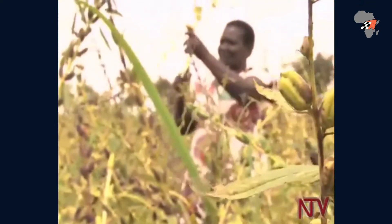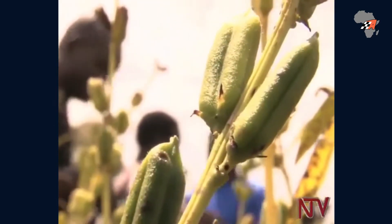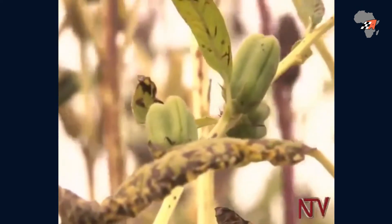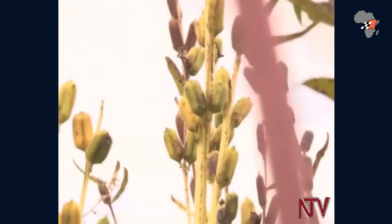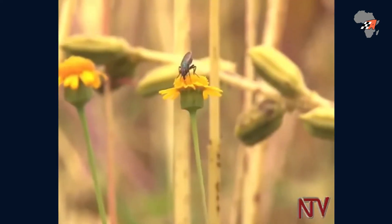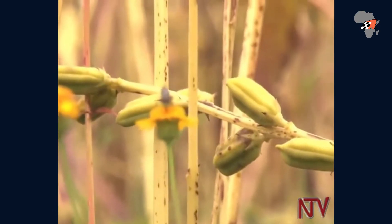She started out planting her grain on one acre six years ago and has slowly grown her business. 'We must grow sim sim because the price of sim sim nowadays — sim sim has a market and the price is high.' This year she's expecting to harvest 18 bags from six acres. One kilogram of sim sim costs 5,000 shillings and each 100kg bag is sold at 500,000 shillings.